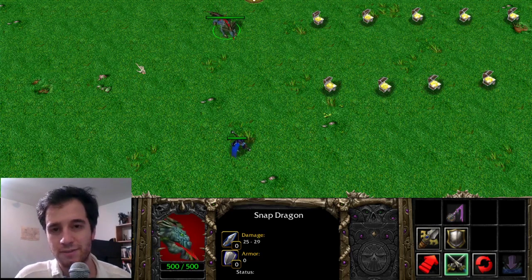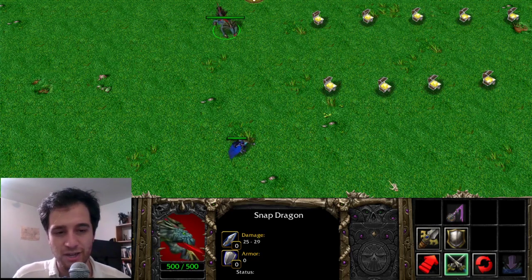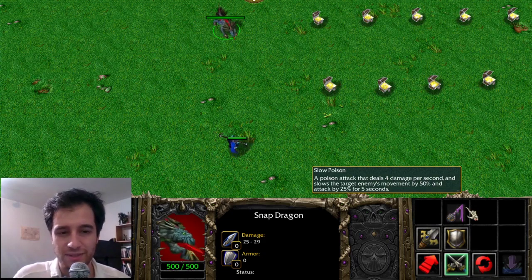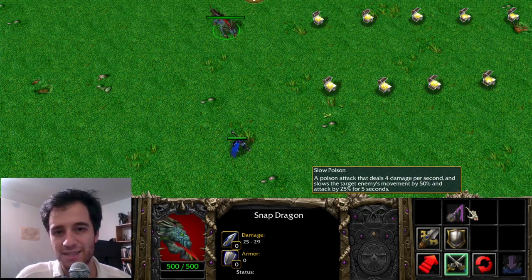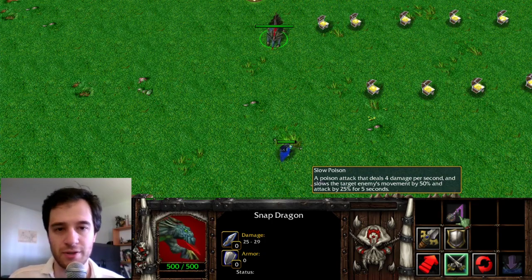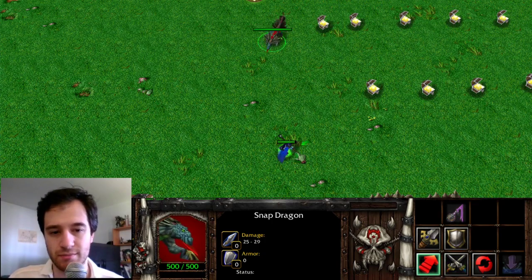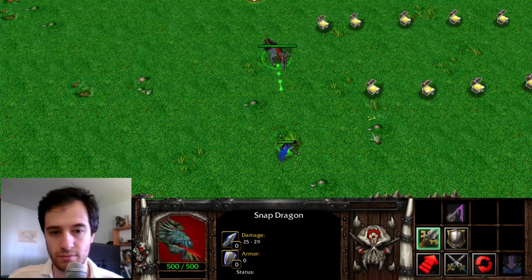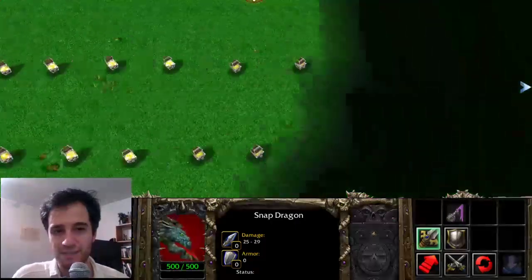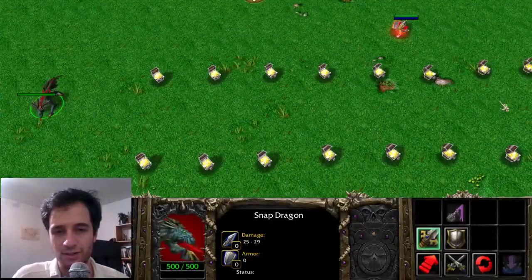The last ability shared by a unit is between the Snapdragon and the Dryad. It is Slow Poison. When attacking something, it slows them a little bit and deals damage over time. This was given to Venomancer's Poison Sting and Beastmaster's Quillbore Slow Dart. And that's it for part 5. Coming up next is part 6, when we're going to look at all of these items.